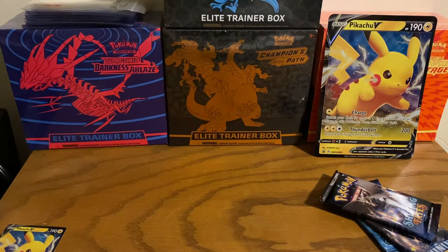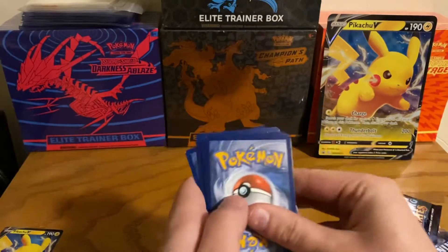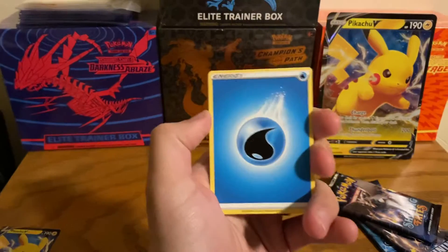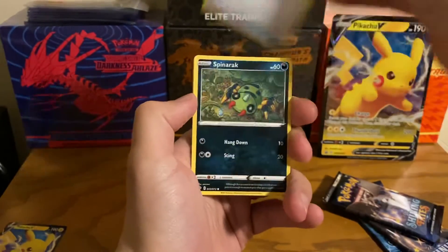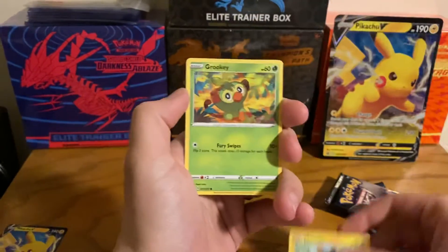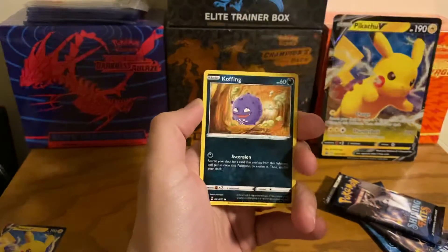We're gonna hope and pray that we get what we want here. One, two, three, four — if I did that right. Water energy, rusted shield, Rotom, Team Yell towel, spinner rack, Morpeko, Grookie. I believe this is where shiny would be — nope, one more.